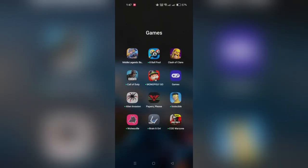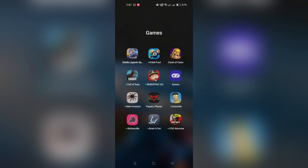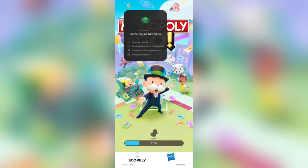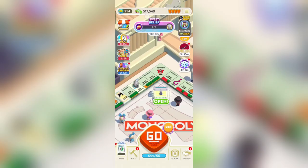In this tutorial, I am going to show you how to use the Monopoly Go airplane mode glitch. You can gain an edge in Monopoly Go by exploiting the airplane mode glitch. This step-by-step guide will walk you through the process of utilizing this glitch to re-roll dice and enhance your gameplay experience.